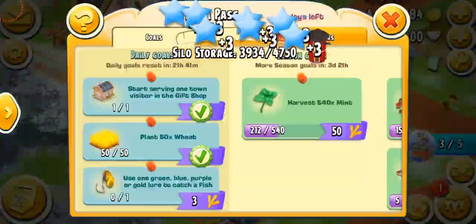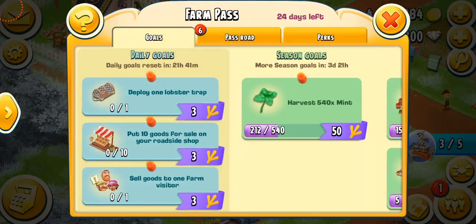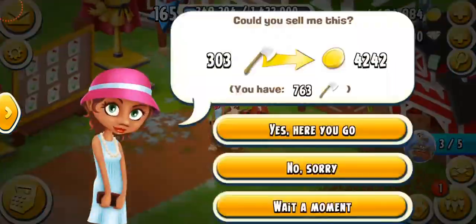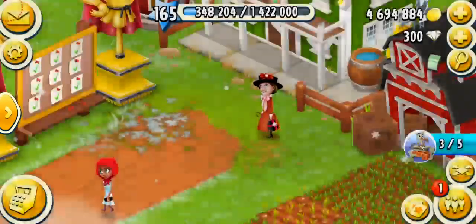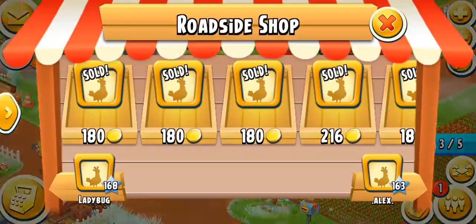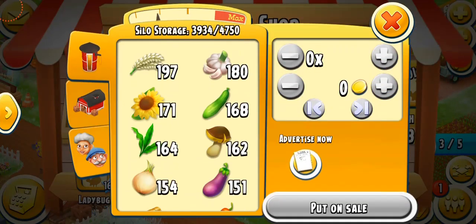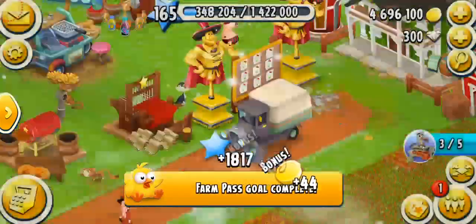Let's have a look at our farm pass. We have some new things for today: deploy my lobster trap, 10 goods for sale, and sell goods to one farm visitor. Let's see if I can do those. I'm probably going to skip some. I'm going to sell 10 rice — there we go. And I'm going to do more truck orders.